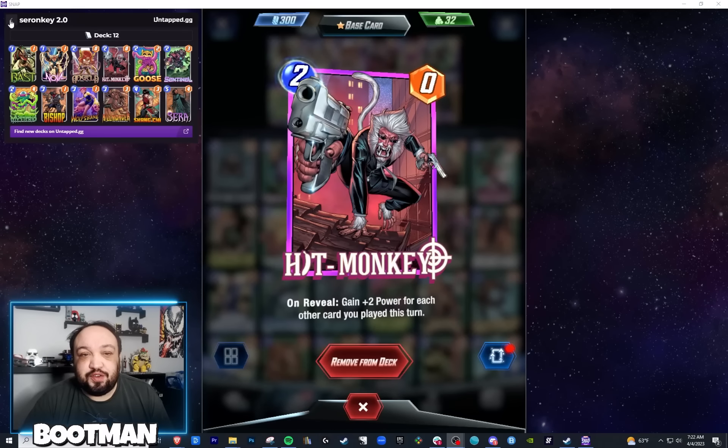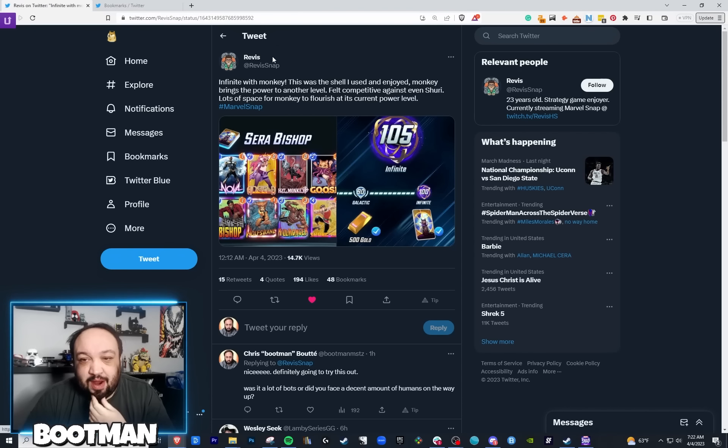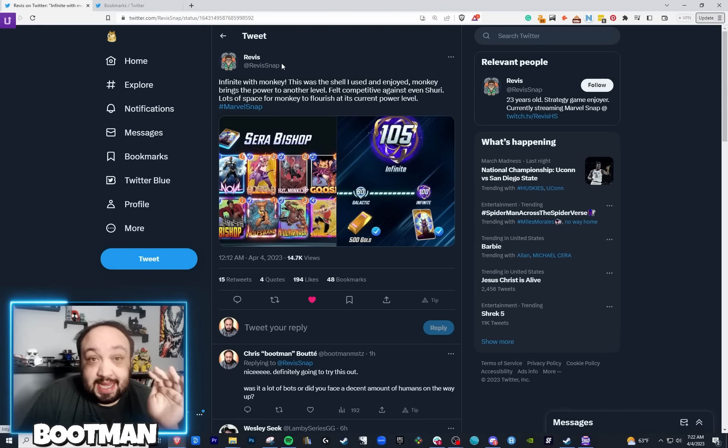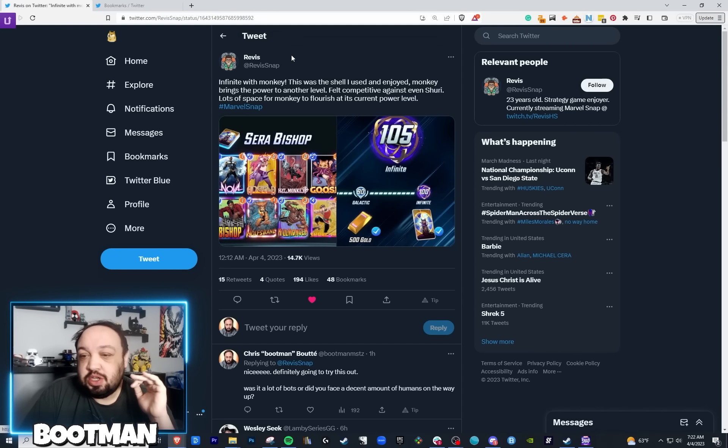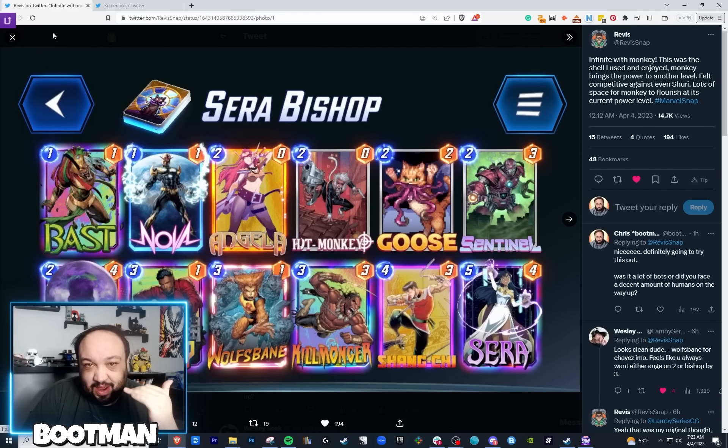This deck actually comes from my man Revis. I'm going to link his Twitter and his Twitch down below — super cool dude, awesome at Marvel Snap, he streams a ton on Twitch. He hit Infinite with Hit Monkey and said it's the shell he used and enjoyed. He said Monkey brings the power to another level, felt competitive against even Shuri, with lots of space for Monkey to flourish at its current power level.